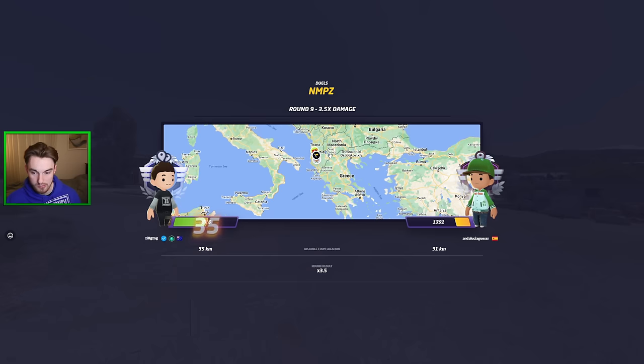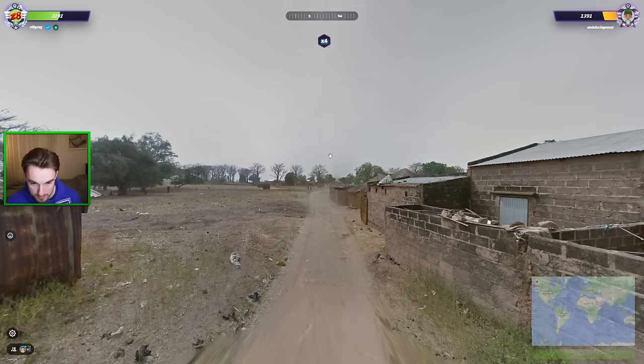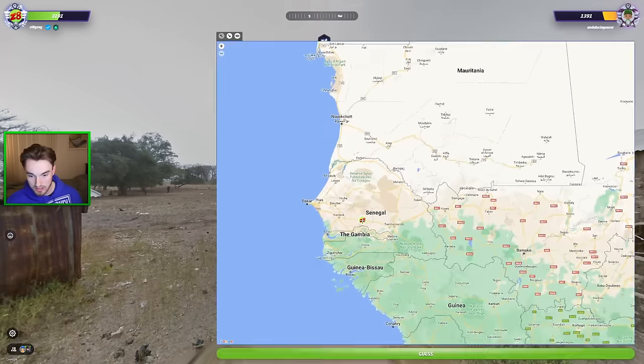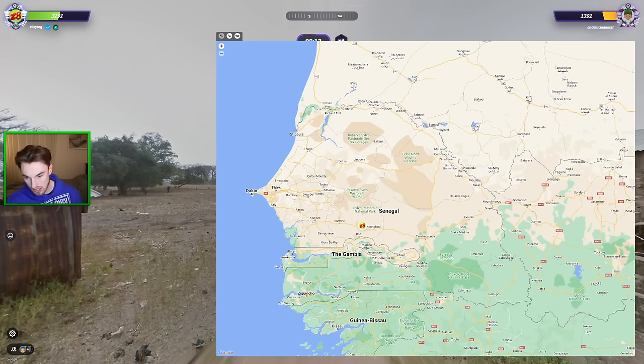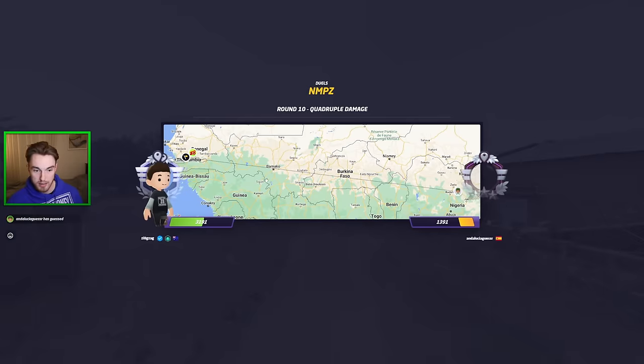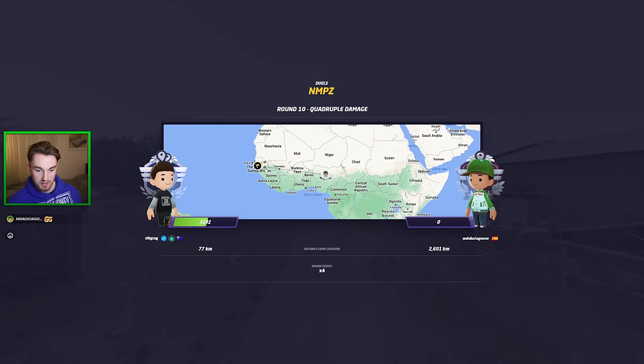We have almost a 2-to-1 HP advantage, but it can slip away very quickly at quadruple damage. Here we are in Senegal — and Senegal can be a real pain. I'm gonna hedge a little bit further east — it probably feels more like this area, but it could be this area, so better to just hedge. Senegal on Generation 3 was never my speciality. He's crying though — he may not know the country. He goes Nigeria — that's unfortunate. We actually get a nice region guess and 14,000 points finishes off the game.